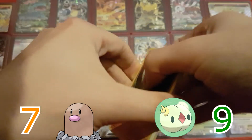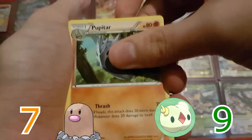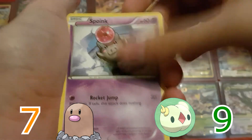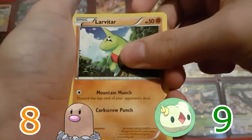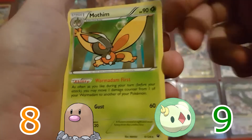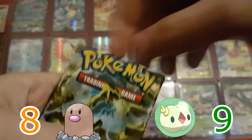Pack number 8. We are starting off with another Pupitar. Another Dewgong, Lotad, Cofagrigus, Spoink, another Diglett, Larvitar, Carvanha, Reverse Holo Carvanha, and a Mothim.